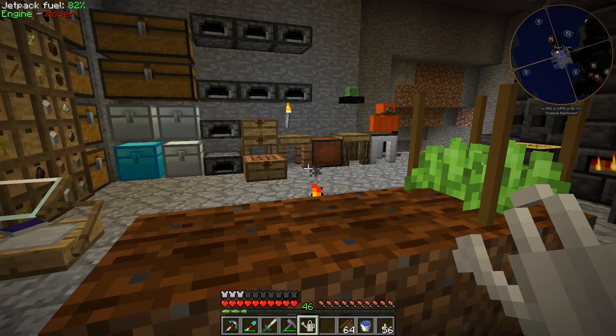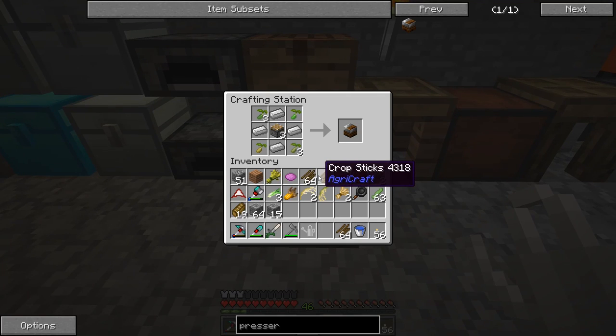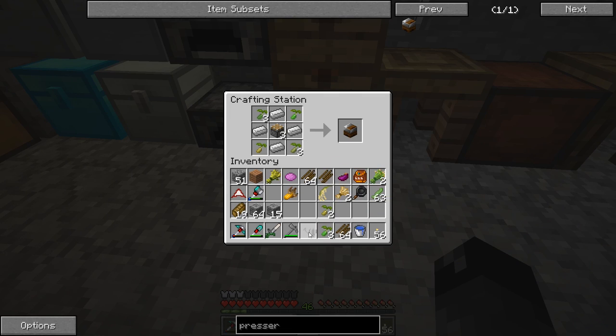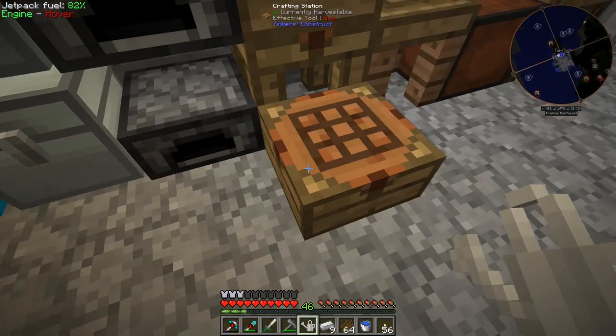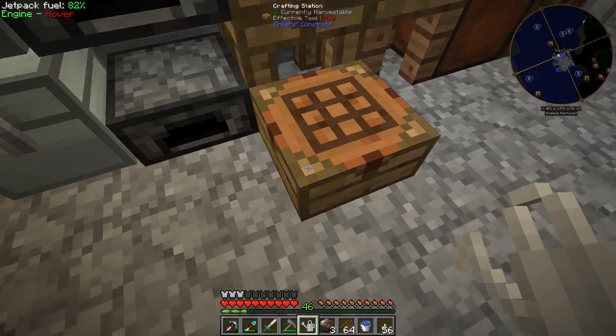I did a bunch of crossbreeding and got the seeds that we needed and grew them up. So there's some oats and some more celery. We need multiple pressers to do what I want to do, so we're going to make three of these. I needed some more iron ingots, so we'll craft those up, throw them in, and there we go — three pressers, and we get an extra celery seed left over.